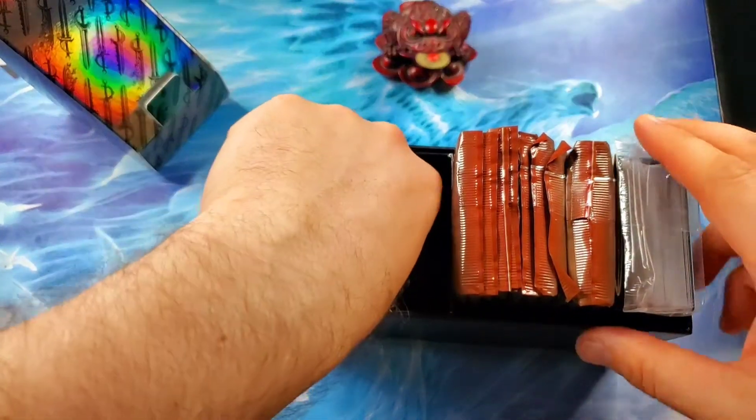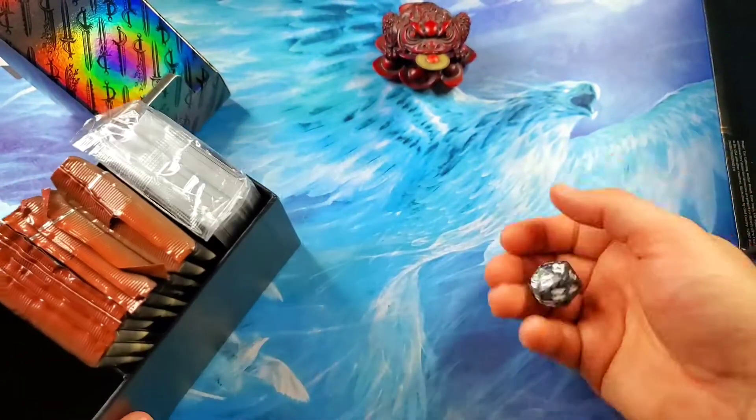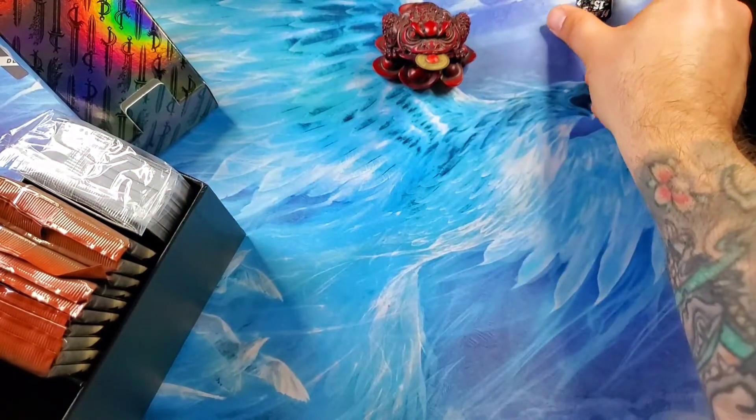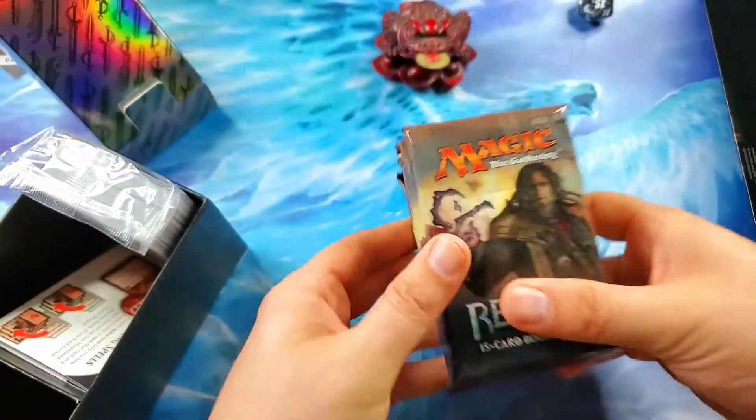I really love this fat pack box — I like the gray, I think it's cool. Got a gray die coming out. The roll is a 16 — that was my football number when I played peewee football back in the day.